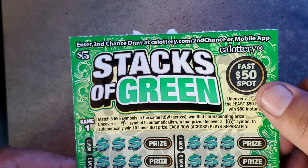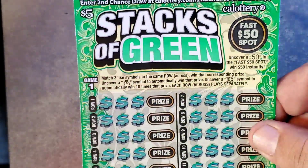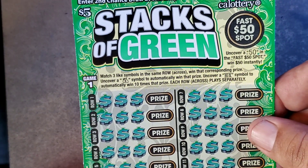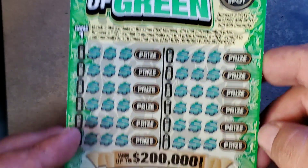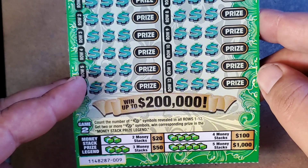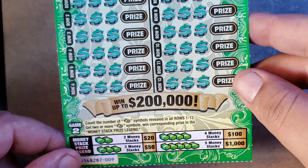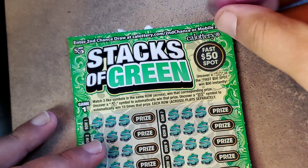Let's go on to the Stacks of Green — $5 ticket. Match three like symbols in the same row to win the corresponding prize. Uncover a money bag symbol and automatically win. Uncover a 10X symbol to automatically win 10 times the prize. Count Stacks of Cash symbols in rows 1 through 12 — two Stacks wins $20, three $50, four $100, five $1,000. Odds are 1 in 3.75 for a ticket prize, 1 in 5.22 for a cash prize.